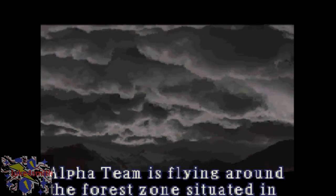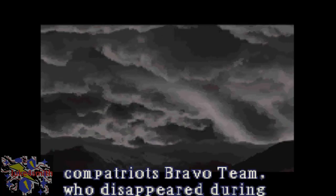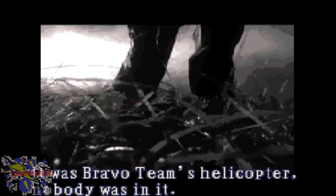Alpha team is flying around the forest zone situated in northwest Raccoon City, where we're searching for the helicopter of our compatriots Bravo Team, who disappeared during the middle of our mission. Chris: 'You haven't found it?' 'No, I haven't found it yet.' Bizarre murder cases have recently occurred in Raccoon City — outlandish reports of families being attacked by a group of about ten people. Victims were apparently eaten. Bravo Team went to the hideout of the group and disappeared. It was Bravo Team's helicopter — nobody was in it, but strangely most of the equipment was still there.